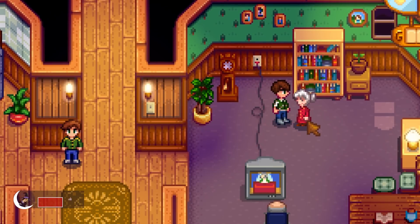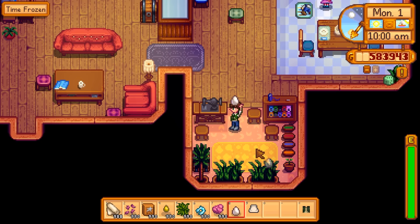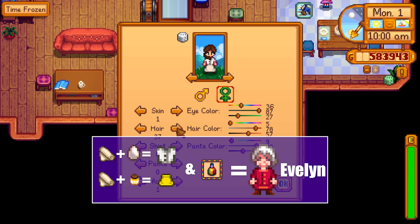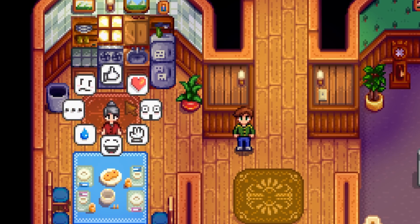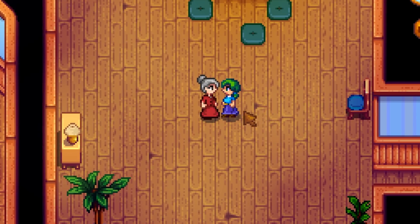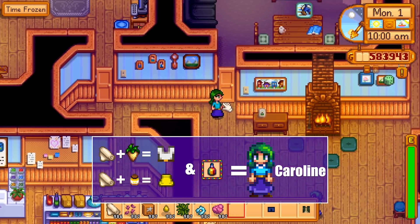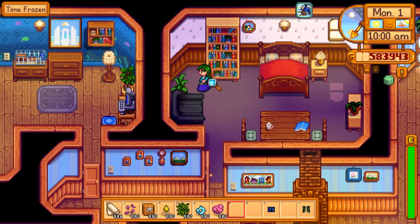I can't really imagine why you would want to dress up like Evelyn apart from not being blamed for stealing Granny's cookies. But I used a large egg for the top and a simple dress on the bottom and dyed them to match. And close enough. For Caroline, a spring crop is what we'll need to make the basic shirt and belt, and a simple dress will do. Dye to match and no one will question you while you're rifling through Pierre's things looking for his secret stash.